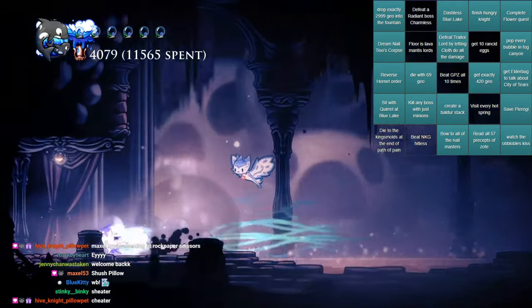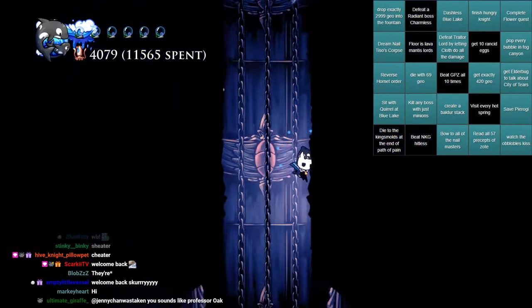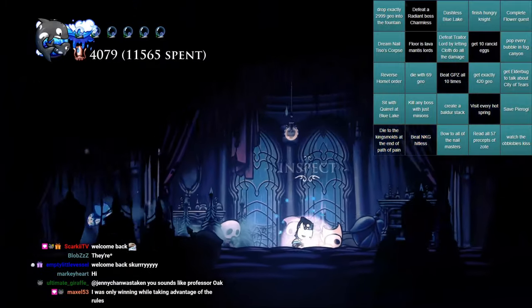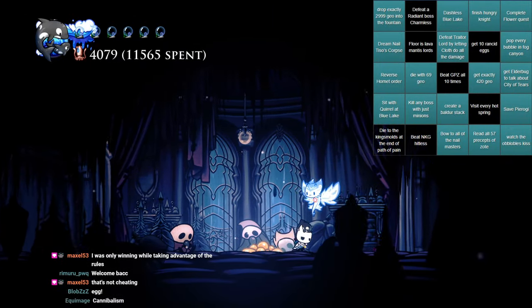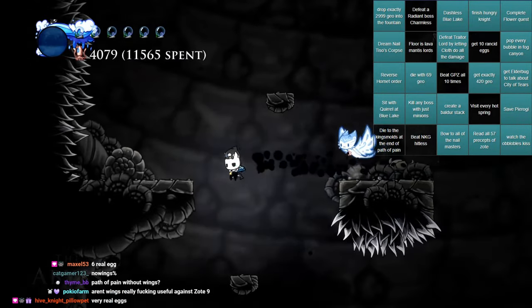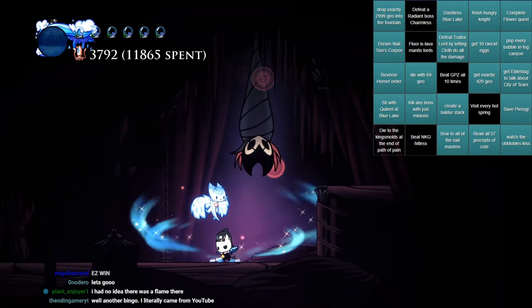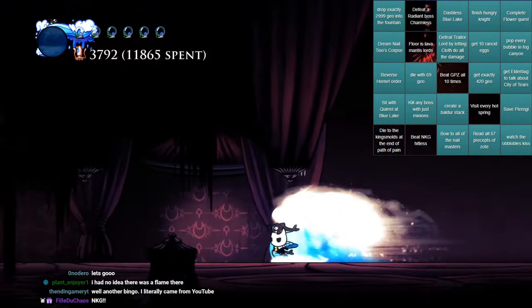This egg's name is Pog Egg. Oh, I have ten eggs! I didn't even realize. So we can do this now. We don't need Grim Child anymore, right? I can do this with whatever you need.